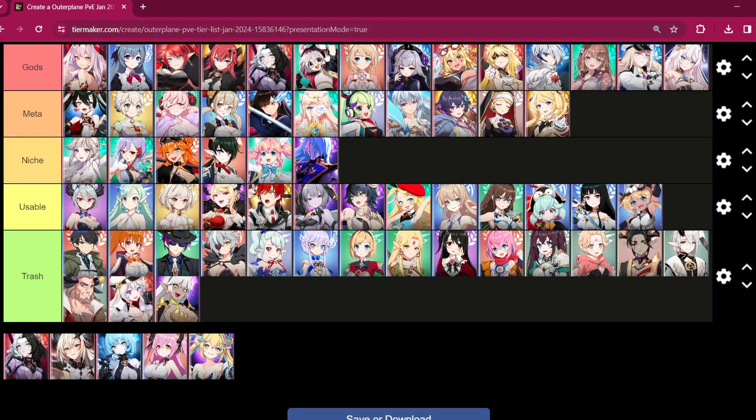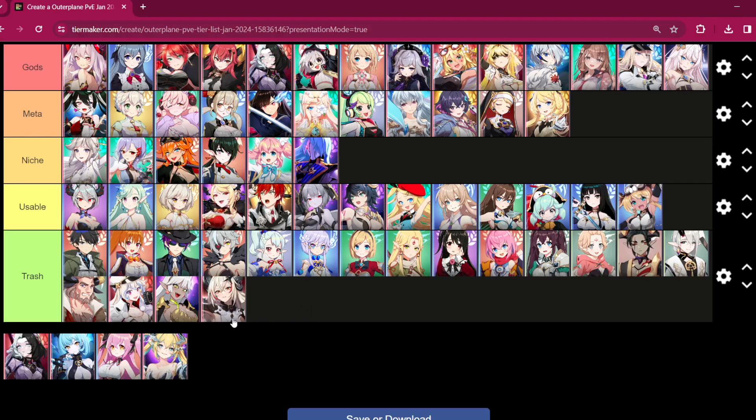Damage Dracon — new unit, not in trash. Putting her in meta. The buff worked well for her — I would have put her in usable before the buff but now she's definitely meta. The damage reduction she has, the HP scaling damage on S1 — do not undermine it. I used her in the recent raid and she dealt serious damage. She also gives penetration to everyone — if you get an attack buff and put a defense break on the enemy, she is devastating. Very unique — no one else gives penetration to everyone like that. Definitely meta.